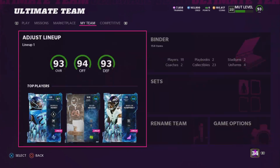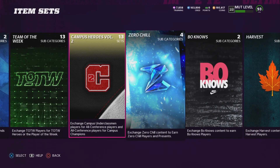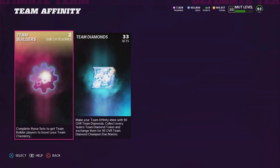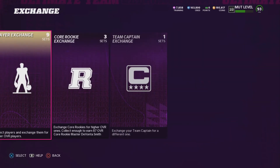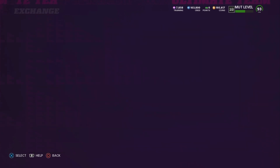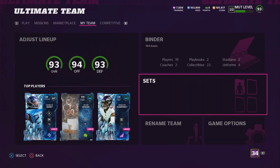Another thing you can do with the silvers you get is build them up to get golds, and then put those golds in the Team Builders set. All those silvers can go right into the exchange slots right here. I wouldn't risk a ton of coins if you're not making a ton of coins back from the Pro Fantasy method — obviously it is completely luck-based — but there is potential for making coins doing that method, so I just thought I'd share that.